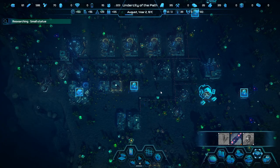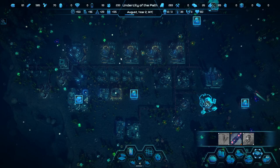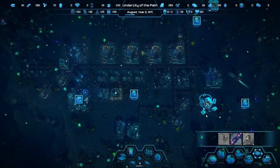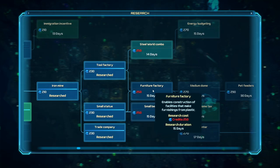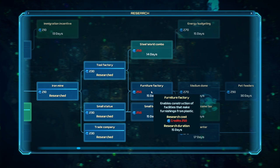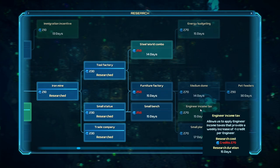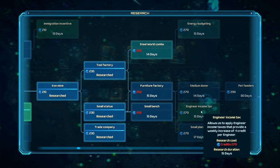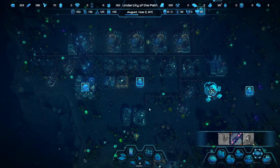We're pretty much using all of our resources at this point — plastic can't really keep up. Research is complete. Money is kind of going the right way. We got the small statue of uselessness — then we need a furniture factory, apparently. I'm worried about taking that research because then they'll start requesting I actually build it. Then we can get the income tax, which is more money. Do you see a trend? It's all about the money.